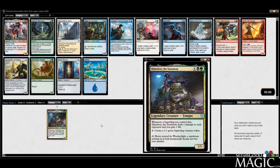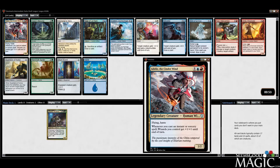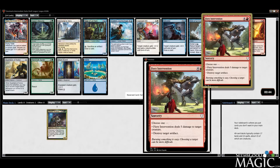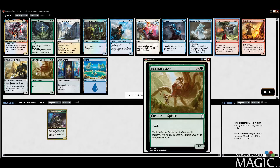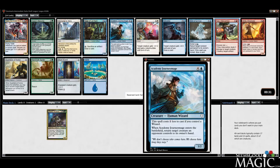Alright, follow-up pick. That's a lot of blue cards. Best card in the pack is probably Adele — she's quite good. There's also Fiery Intervention, though. Might just take the removal. It's splashable, and hitting artifacts is huge in an Icy Manipulator and Helm of the Host format. It's a more exciting pick than Mammoth Spider or Journey Mage, I think. We'll take the Intervention.